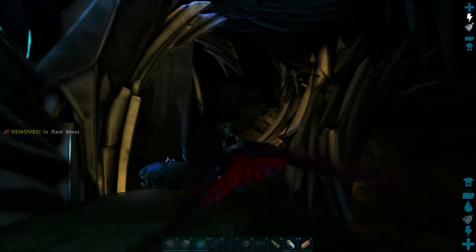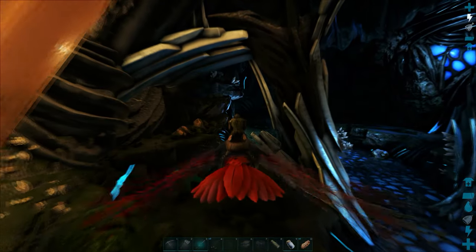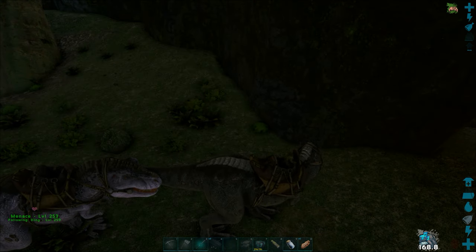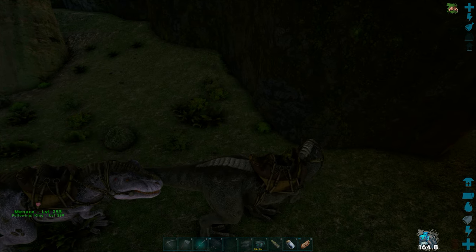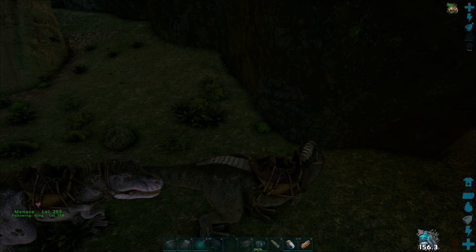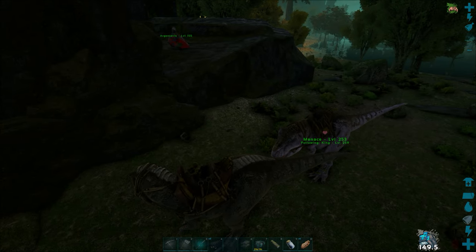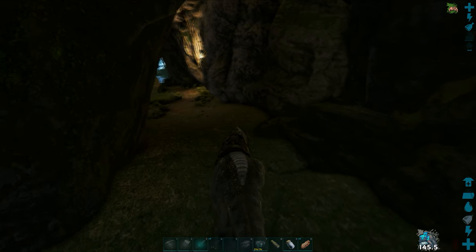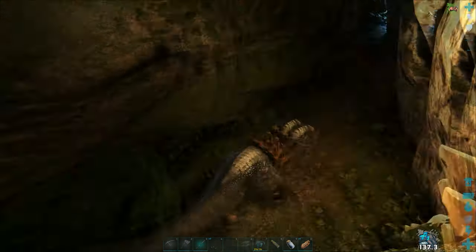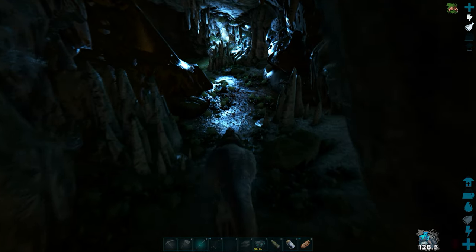Next, I'll show you how to run it with a decent creature. I've got a good Spino and a good Rex — you could run it with either one. It's especially a lot easier if you have someone to back you up. We're going to do this with a couple of T-Rexes. These are mate-boosted. You could do this with Spinos if you had really good Spinos. Make sure you've got a good saddle on — a good saddle really makes a big difference. You can do this with a Spinosaurus or a Megalosaurus if you've got a good saddle. I use T-Rexes because we found some really good ones, and we've been breeding these for a couple of generations.